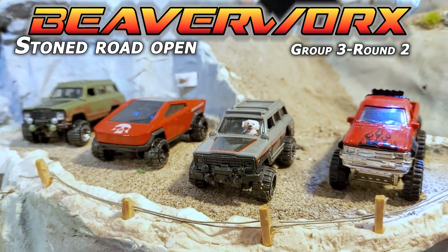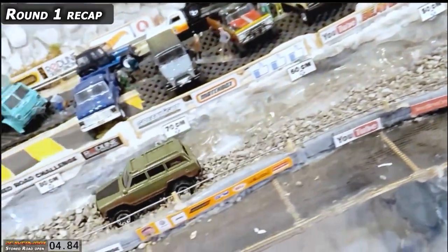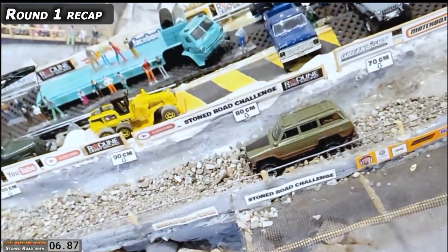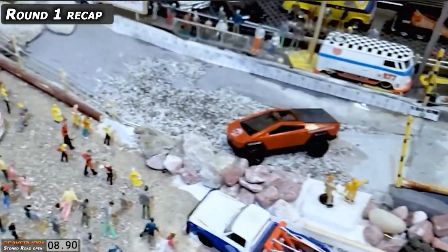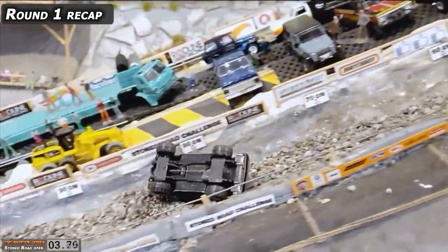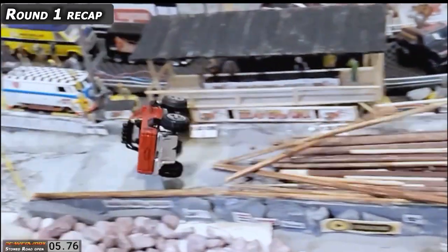There they are, folks. We had some excellent Round 1 action with these guys coming down. Gil Jester not quite making it down on the first run. Then we had Mr. Dark from Dubious Diecast who made an excellent run. Lily the dog had a sad wipeout, and it was a good one though. And then we had James Ironbeard over the line, rolling it. Let's go to the top of the mountain and check him out.